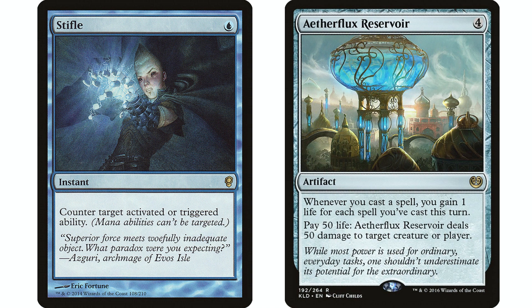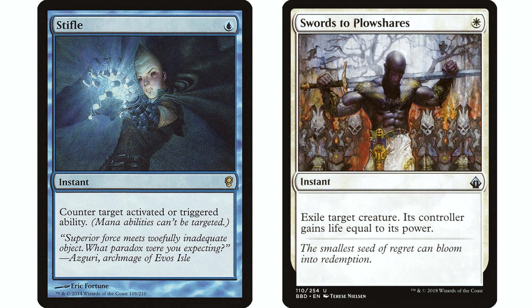Stifle is a way better card against Craterhoof, one of the most popular win-cons in the format. With Etherflux Reservoir, Swords does nothing because it's not a creature. Stifle not only saves your life but is a double whammy — stifling an Etherflux Reservoir doesn't mean your opponent doesn't pay the life, because any activation cost is already paid once the ability goes on the stack. They still paid 50 life. If I stifle it, do they have more than 50 life left to activate it again?